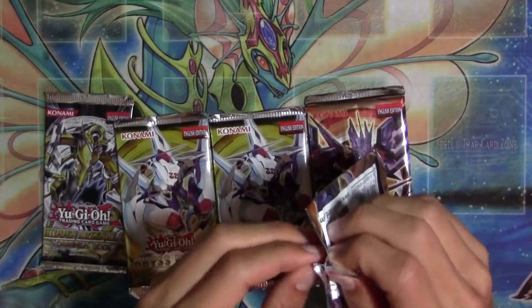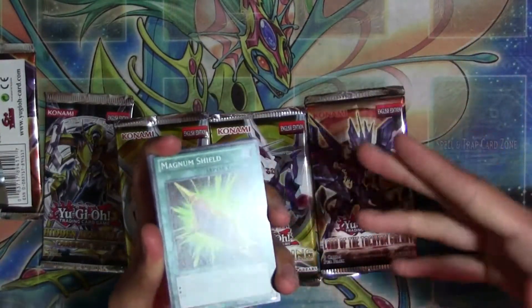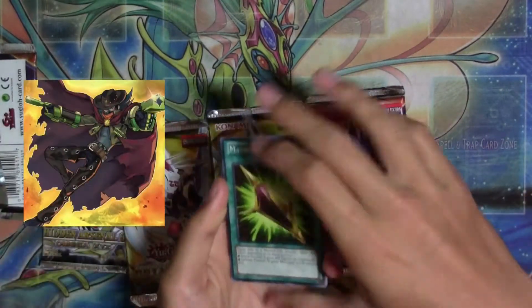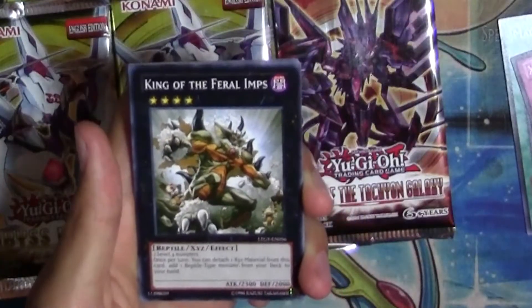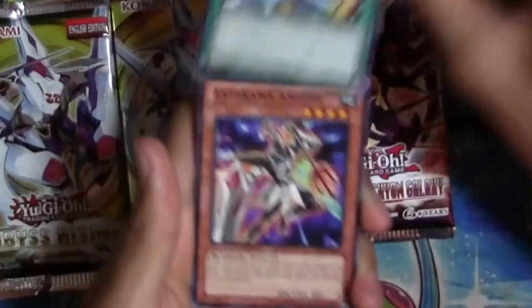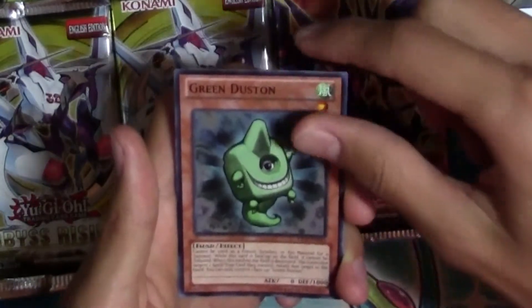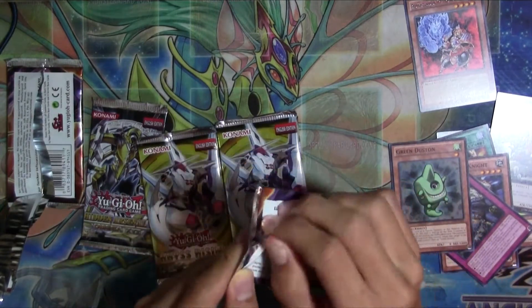We're going to start with Lord of the Tachyon Galaxy. I don't actually know what's really in these packs, so if I pull something good like a holo and I don't really react — sorry — because I don't really know these cards. But I do want Cowboy in this; that'd be really cool. Magnum Shield, Xe Block, Glass Jaw, King of the Feral Imps — oh man, this is the Worm Support guy. Brotherhood of the Firefist Rhino, Ga Ga Ga Wind, Tadakawa Knight, High Tide on Fire Island. Oh, this is an interesting card. Green Dust Dawn — wow, that art looks like something I'd find on Nickelodeon or something.